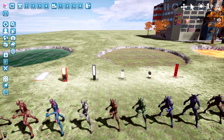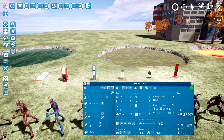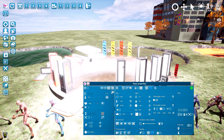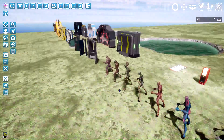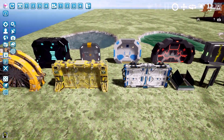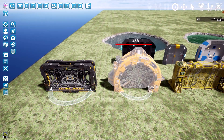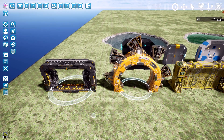We also have a new tray full of sci-fi lights with lots of variations on that tray. Then we have a collection of doors — modern doors and sci-fi doors. They can all be opened and closed with the keyboard arrows, and some of them have very cool animations.